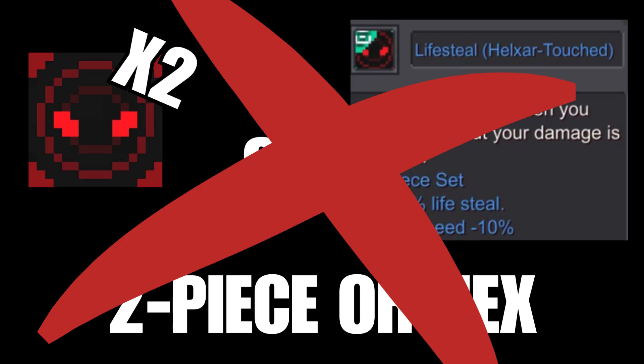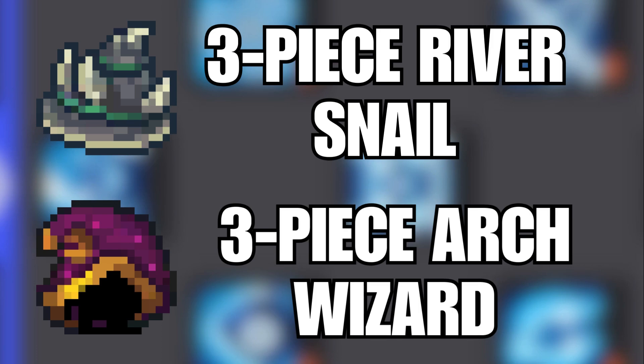You will not need the 2-piece Mana Steel or the Hex variation, as you will be getting your health back with the damage you deal. As for the Boss Armor sets, you could either use the 3-piece Arch Wizard Set or 3-piece Great River Snail, depending on your stats mentioned at the beginning of the video.